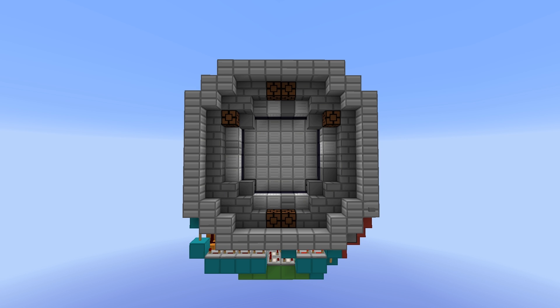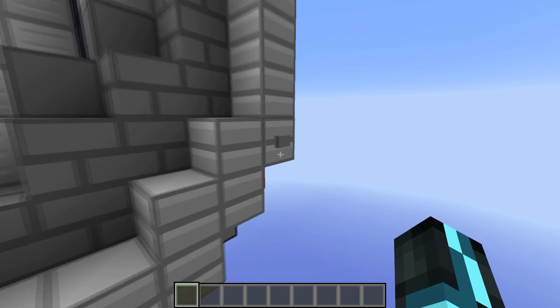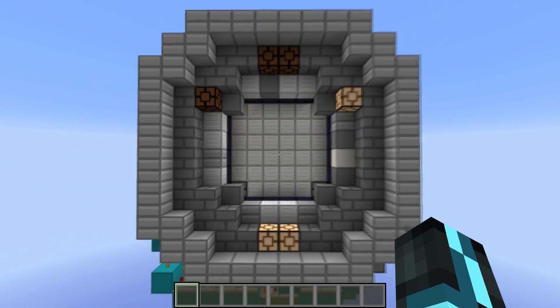What I've done is compacted it right down because I felt that Mumbo's was way too big. I shaved three layers off the back so it works exactly the same but it's just a lot smaller. So let's see it in action — I'll just press this button.